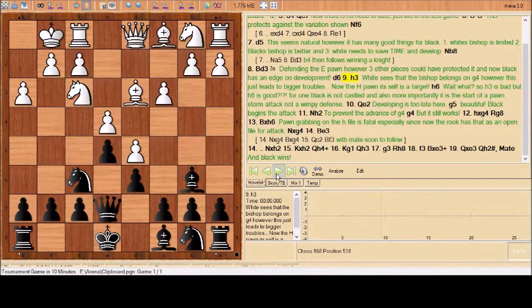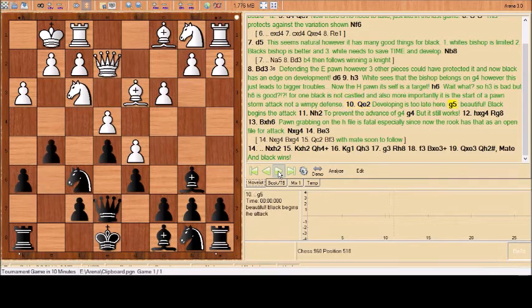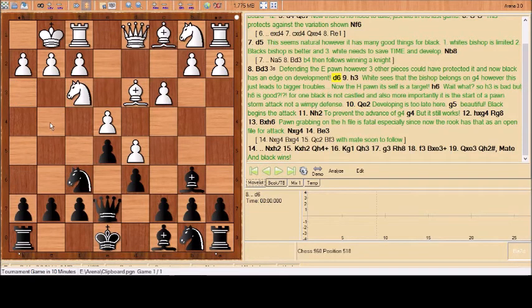A key point of this video: the only time you should ever move your h-pawn is if you're going to use it to support a pawn attack — with g5 or g4 to follow — when the opponent's king is weak. Of course there are exceptions, like when you need to kick out a bishop and release pressure on the back rank. But normally it should only be used for an attack. Otherwise it weakens the king severely, especially when there's only a knight and maybe one other piece defending. It's much better to face the pin than to stop it and allow a kingside attack — losing the king is worse than having a pinned knight.